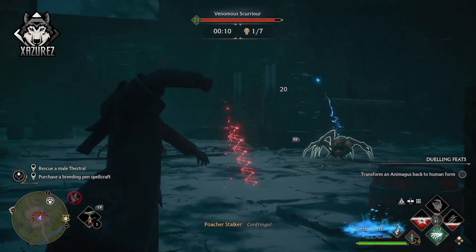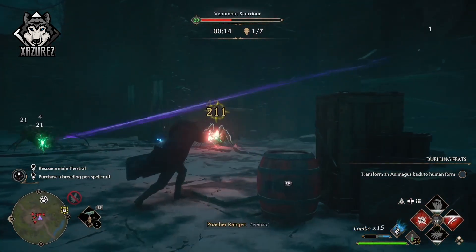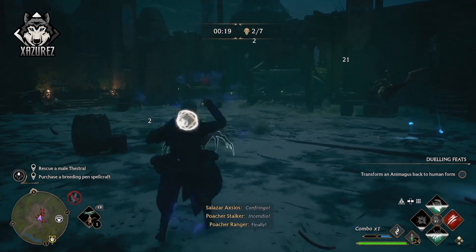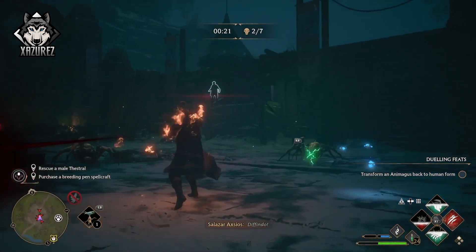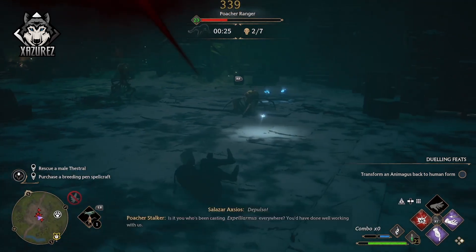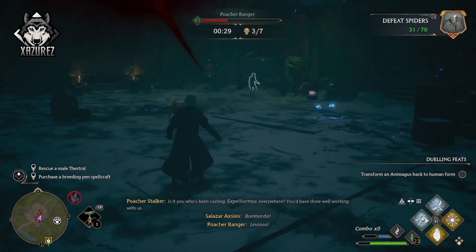Inside the arena, waves just come and all you need to do is kill the waves. Every enemy that you kill gives you XP, and at the same time you're completing challenges like defeating dark wizards, defeating spiders and stuff like that — so there's just a whole ton of XP that you're getting all at once.